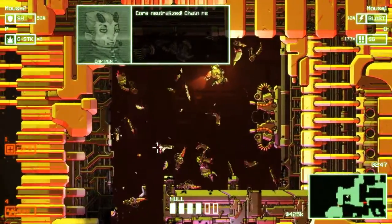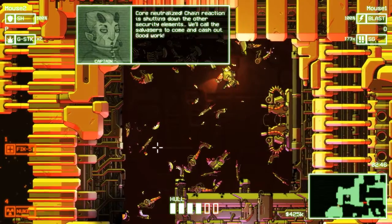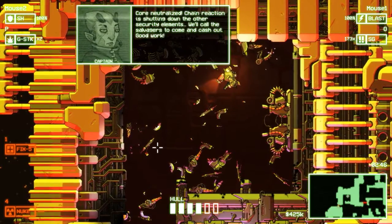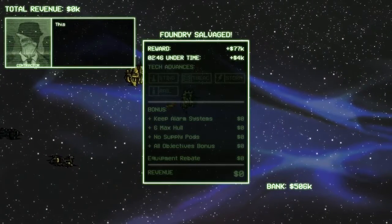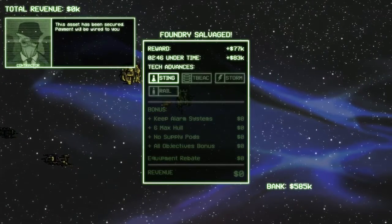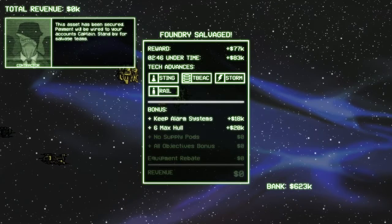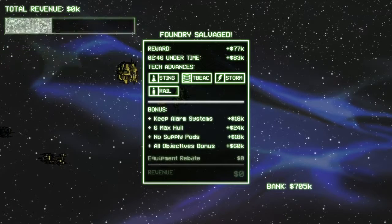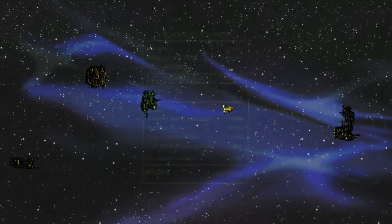That went from smooth to not so smooth. It seems like we must have moved too far away and the core became invulnerable. We did finish it in about half the time and captured everything. We lost a little money because we don't get to salvage, and our equipment rebate will be a little lower because we had to use our heal. But even then we kind of overpowered it. With all of the alarms going off and the enemy swarming in on us, we still made 213k overall.